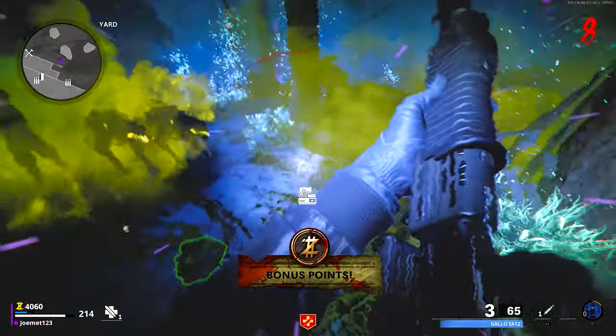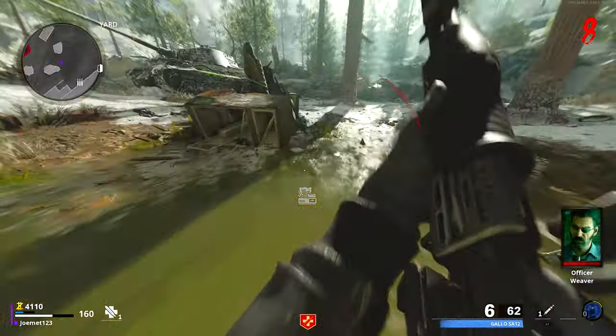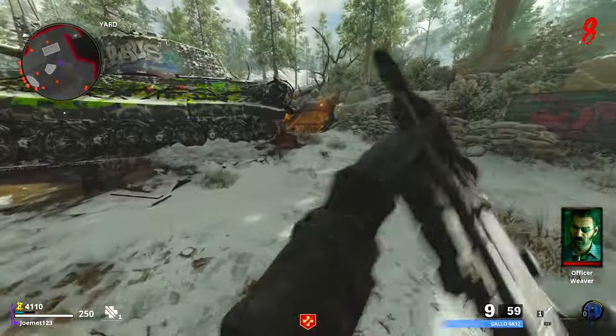If you fail to grab all locations in one go, it's fine — just go into a portal on the next round. It will move to another location and you can go in the next round and get your remaining pieces that are in the remaining locations on the following round.